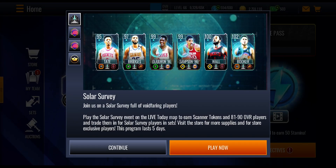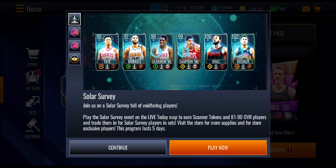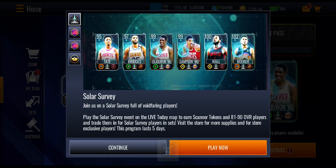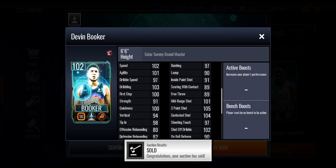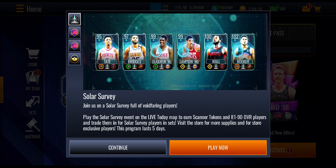We've got a brand new Live Today promo called Solar Survey. We knew this was coming because we did manage to pull this Tate out of some of the trade upsets. There are a bunch of players ending with this Grand Master 102 overall Devon Booker. This Booker card is looking absolutely crazy — he's got a 105 three-point shot and a 101 mid-range, but he is a power shooting guard. The final Master is not a playstyle select, which is a little unfortunate, and there's some extra stuff that makes this promo a little bit worse, but there is a good jersey in this one.